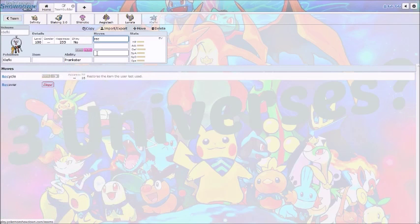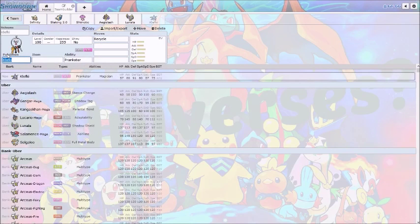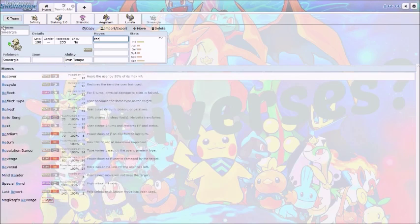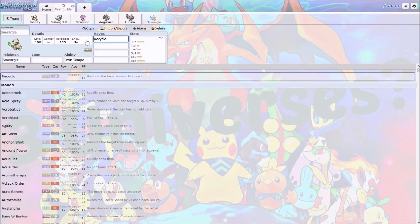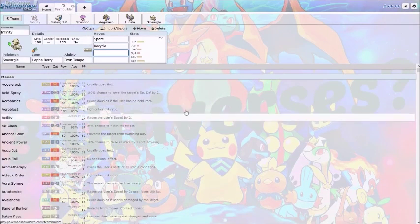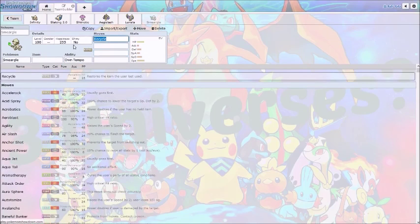So Smeargle can get Spore and then Recycle. What you do is you go in, outspeed with Prankster, you use Recycle — the wild Smeargle will have Sketch again, you find another one on Route 2, and that new Smeargle sketches Recycle. You switch into your own Smeargle, it uses Recycle — nothing happens since it has no item — and now you have your own Sketch. You use the Move Relearner and sketch Recycle — now it turns into Recycle.